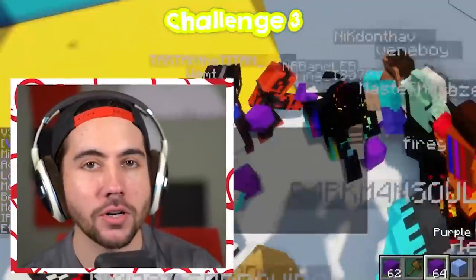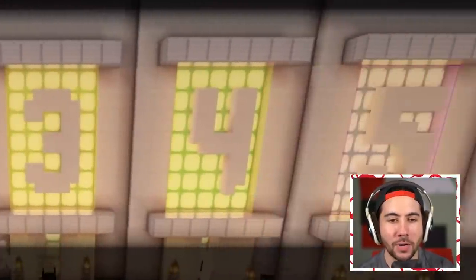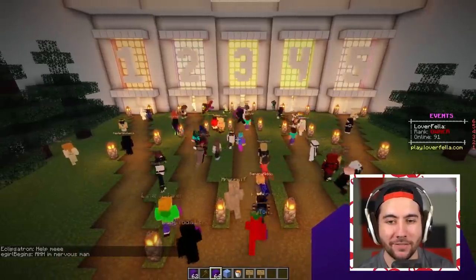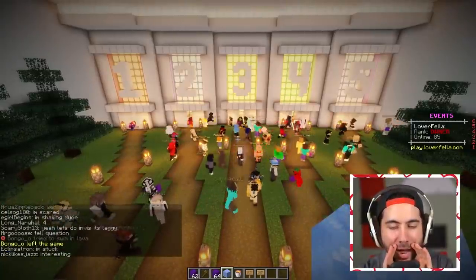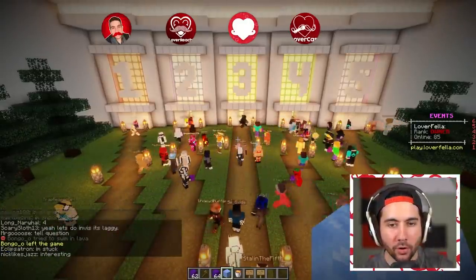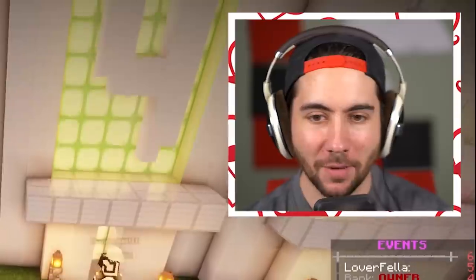The next course is the trivia course. Each of these numbers corresponds to an answer for the question I'm about to give you — only one of the doors will let you survive. The question is: how many YouTube channels do I have — one, two, three, or four? People heading in — some say two, some say three. Could it be five? Do I have a secret channel?